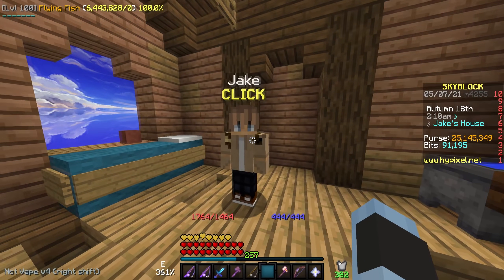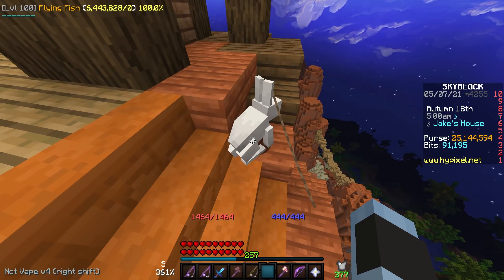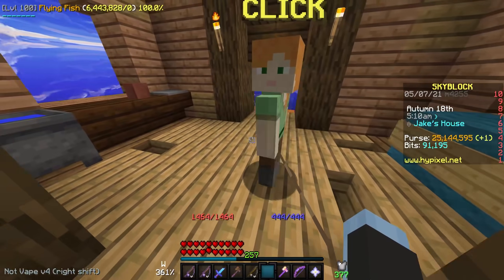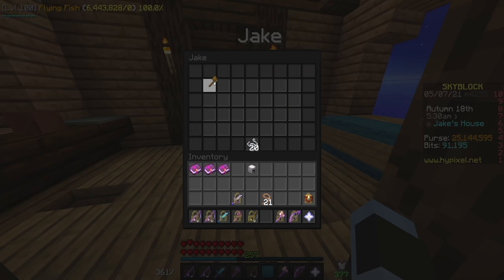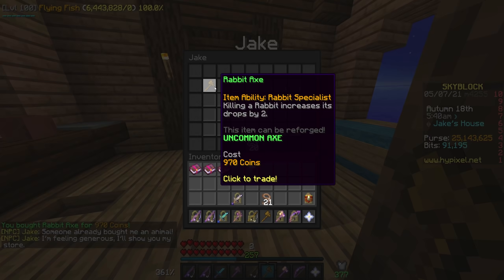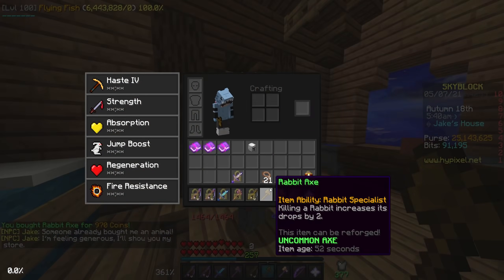This item is kind of unexpected, and that is in fact the Rabbit Axe. You can get this item by grabbing a rabbit from all the way down in the Oasis, taking it up to Jake, and giving it to him. This will unlock a shop that allows you to buy this item, and it only costs a thousand coins. You can buy as many of them as you want — it doesn't really have a cap, and it is super cheap.